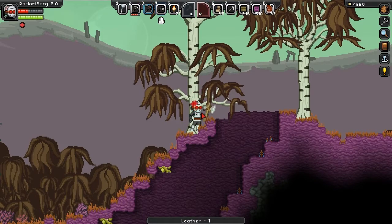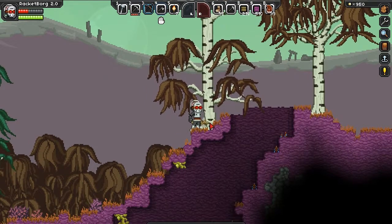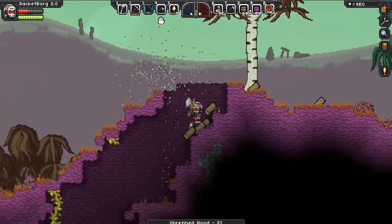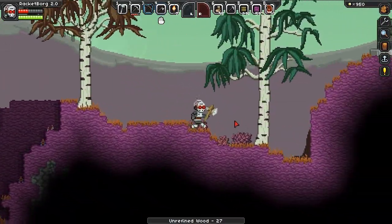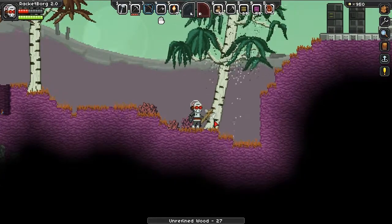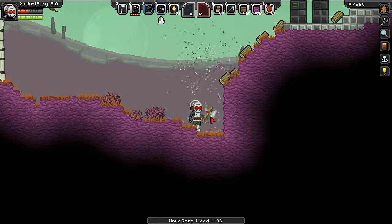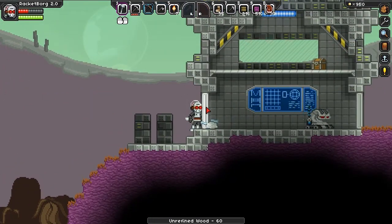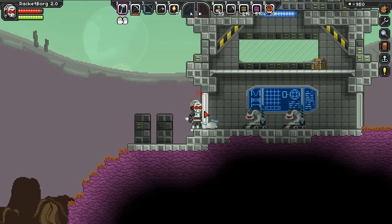The iron bow didn't do a whole hell of a lot of damage — I actually ended up wasting a lot of my own health attempting it, so I won't be doing that again. Oh, another structure! There's definitely something going on on this planet. Let's heal up before I do this, just in the event that they hurt a lot. Surprise!